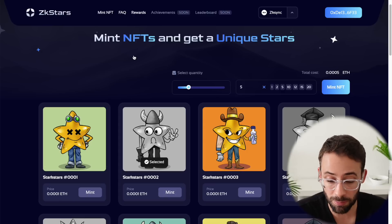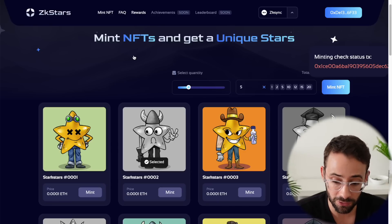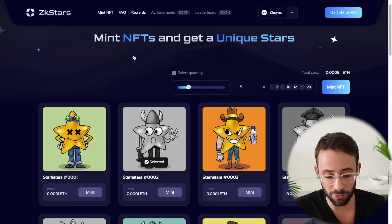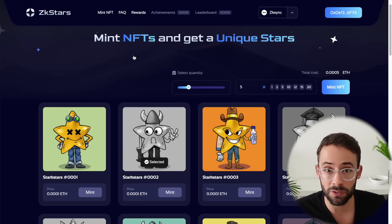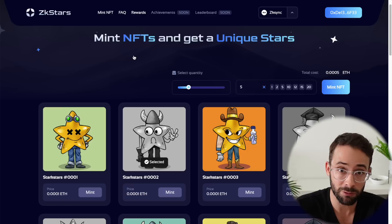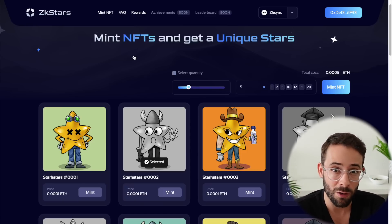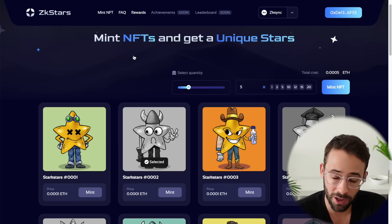I don't recommend putting a large amount of money towards this. You have to consider it as sort of a sunk cost just to establish that transaction history and interact with all those different smart contracts. But even if you put like a dollar or two towards this, you can mint a few of these NFTs, hit some different smart contracts, and keep building up your transaction history, which will help you qualify for these airdrops and be in the top 10-20%, setting your wallet apart from the vast majority of people that just have a couple of on-chain transactions. That's it for today's tutorial — thanks so much for watching and have a great day.